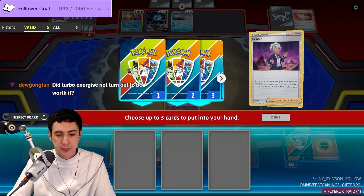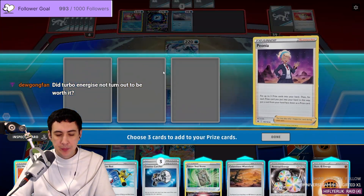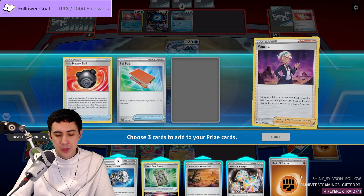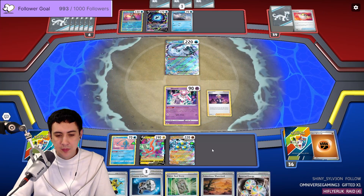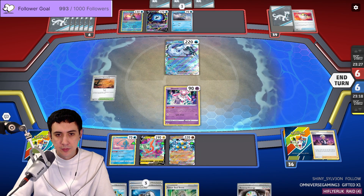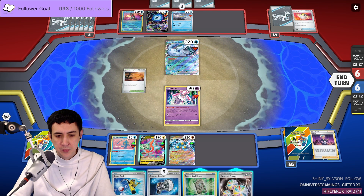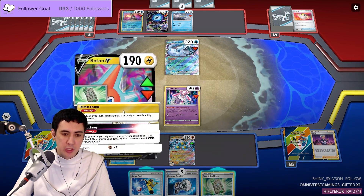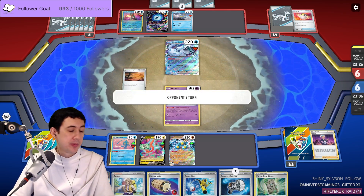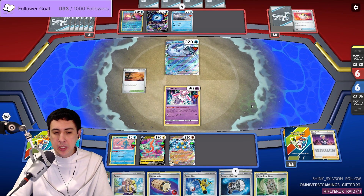It's Peonia. Alright, we went one, two, three. Gotta remember. I didn't think this through — that's alright. Instant Charge. Surely they won't have Rope and Boss. They've got to set up too much to pull that off, so I'm pretty okay with this. Should be okay.